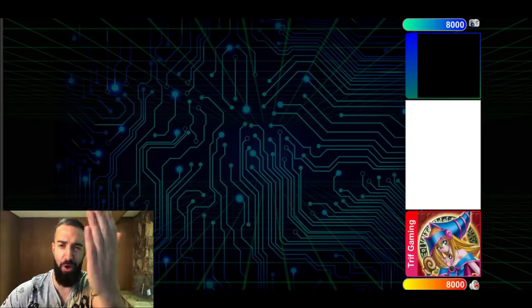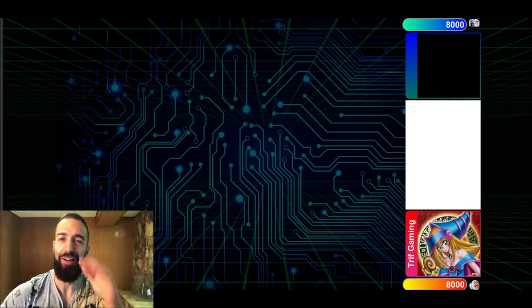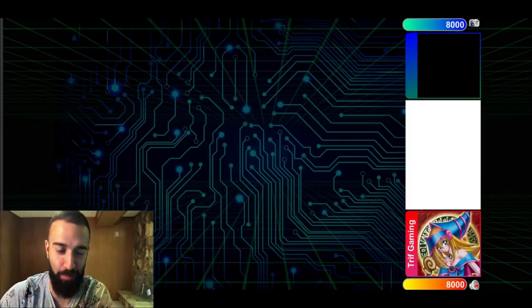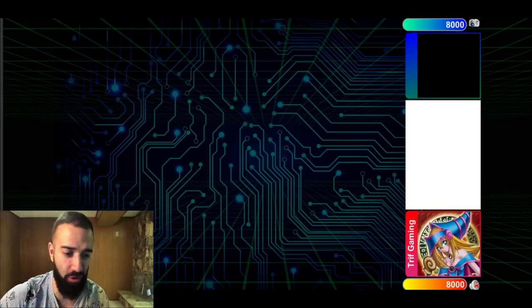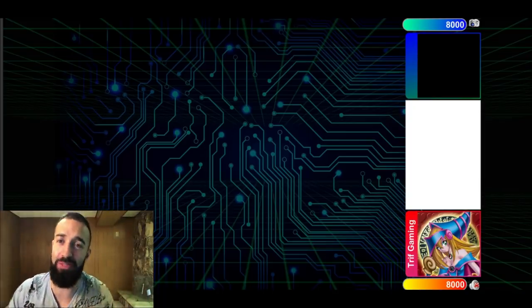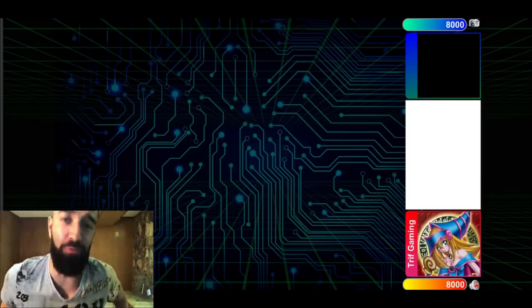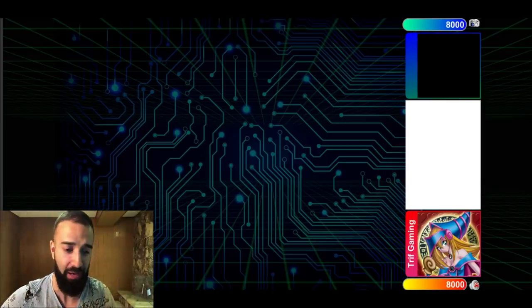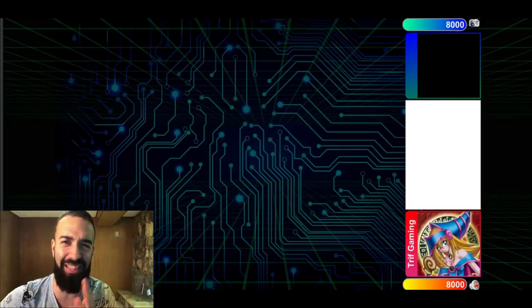That took me about 30 minutes and I already have a new Guard Dragon combo without Agarpain, resulting in the exact same board. We're going straight into it and I'll show the deck at the very end. If you're new to the channel and love pendulums, hit the subscribe button — I'm going to flood my channel with new pendulum combos without Agarpain that still end on a bunch of negates. Pendulums are still the best deck, literally.